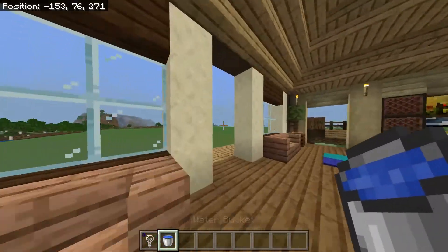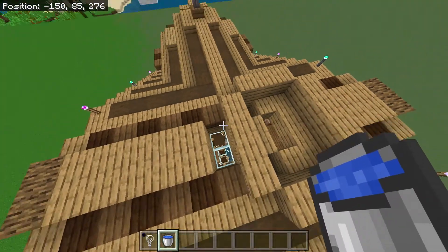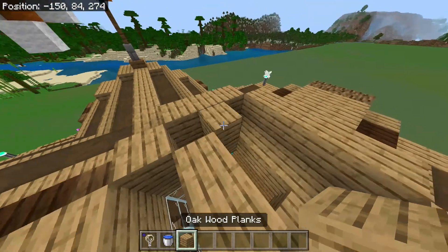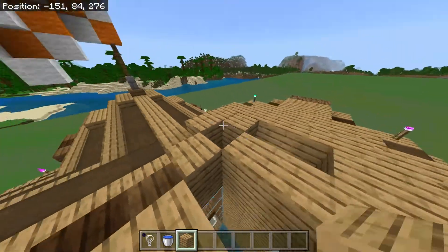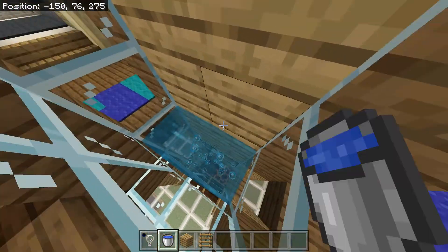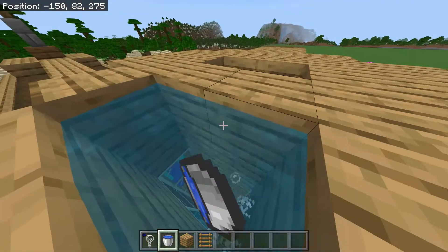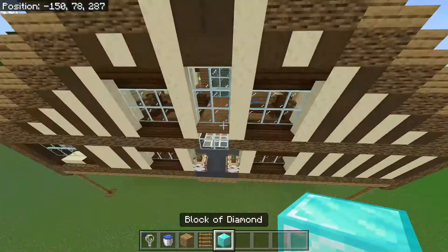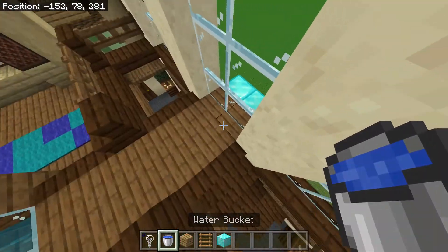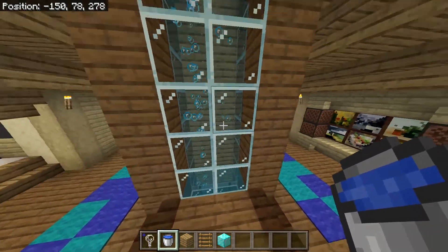One quick thing before the video ends: we need to fill this up but we want all this to be source blocks. I'm going to bring all this up so it's like this at this height, put our ladders here, and fill all these in with source blocks. I'll grab some diamond to block off our slabs here and then we can actually just waterlog those, and then the bubbles should go all the way up.